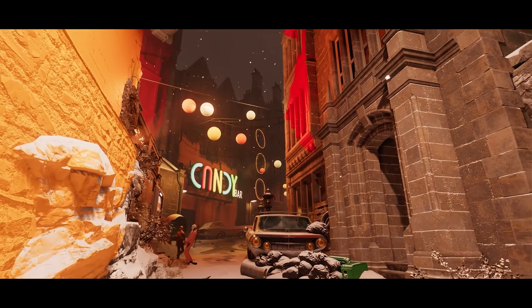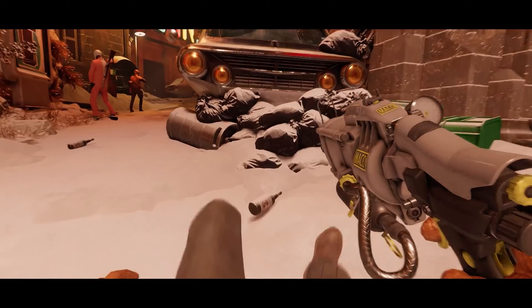As Colt exits the passageway, we get our first true glimpse of the bright orange colors that appear throughout the trailer, marking the signature art style of Arcane Studios — in this case, a highly exaggerated 1960s style that draws a few parallels to their work on the Dishonored series.